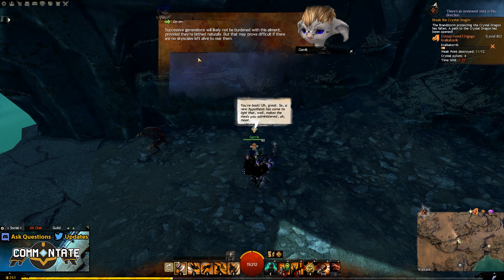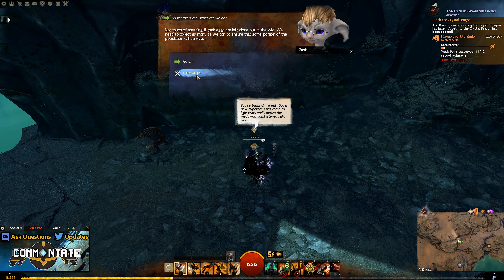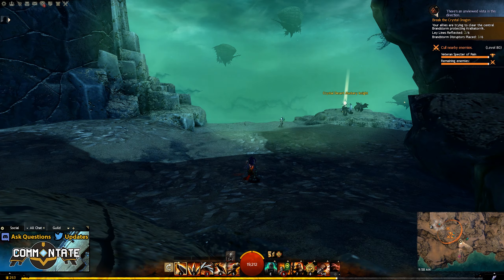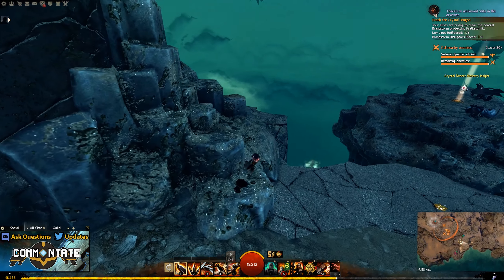After completing the previous collection, do make sure that you return to Gorrik and talk to him so that you can unlock the Skyscale Eggs Collection, and to grab your first egg, it'll again be just on the cliff right next to where you spoke with Gorrik.